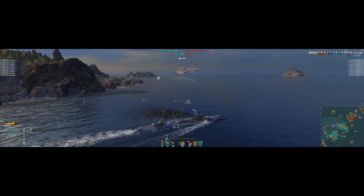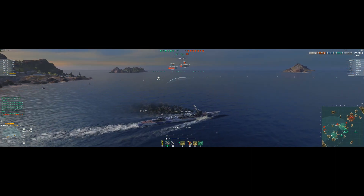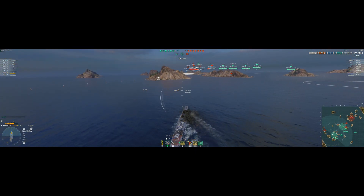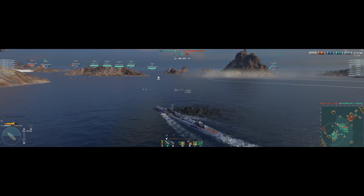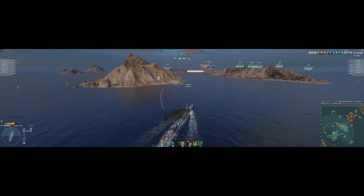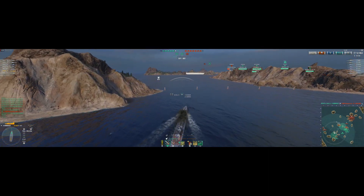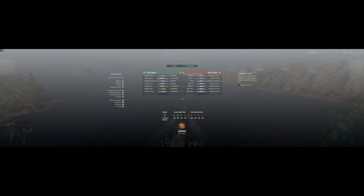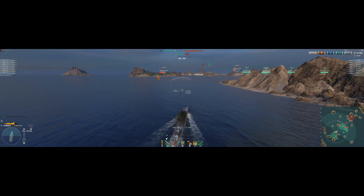That spread was pretty wide — normally I tighten it up, but those torpedoes wouldn't have reached them anyway, they're leaving. My B cap guys are calling for help, being pushed pretty aggressively. I let Lita know he's on his own — Henry's in the back trying to lend support too — and I'm heading to B cap. Being slightly out of position in 8v8 gets you punished hard, but fortunately we got rid of their destroyer, which is a very good thing.